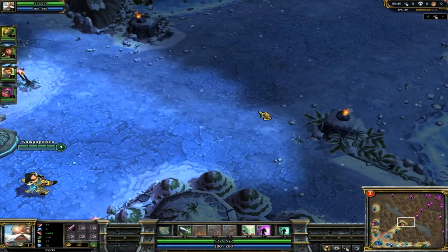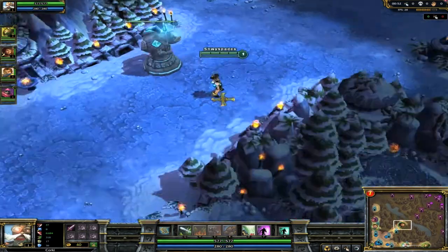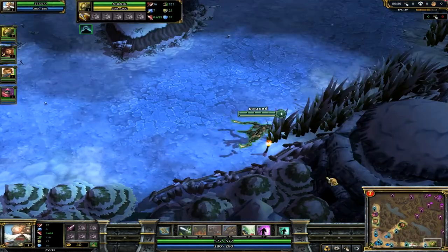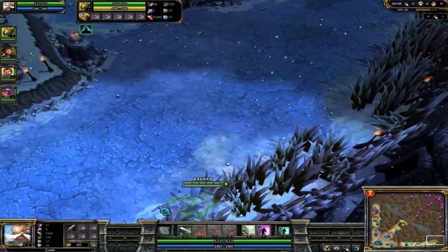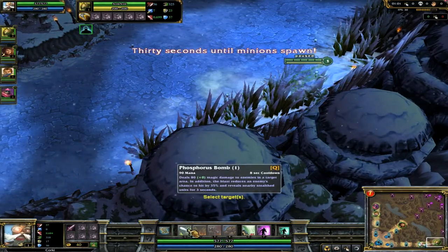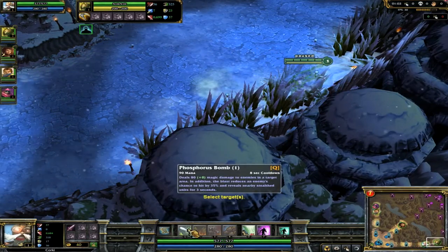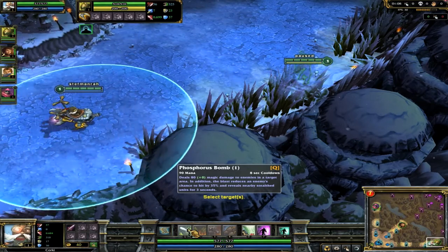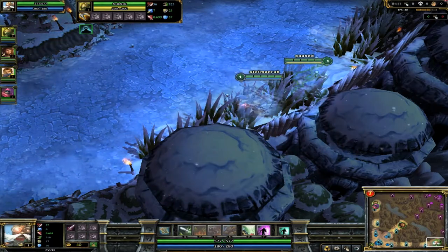There's already a bit of action going on up here. Pantheon's running in to have a bit of a scout. So the first move I've taken for Corky is Phosphorus Bomb — deals 80 magical damage to enemies in target area and reveals stealthed enemies, reducing their chance to hit by 35%.